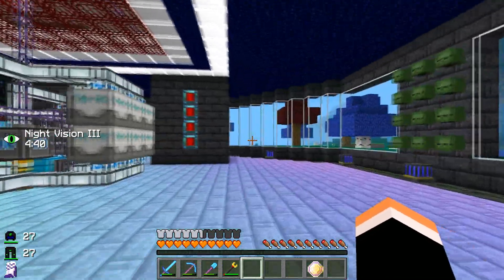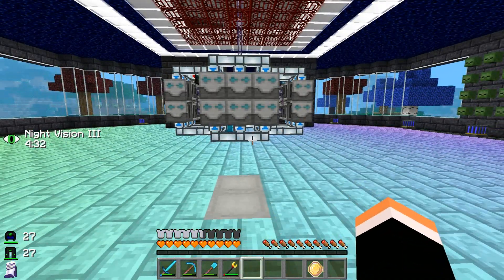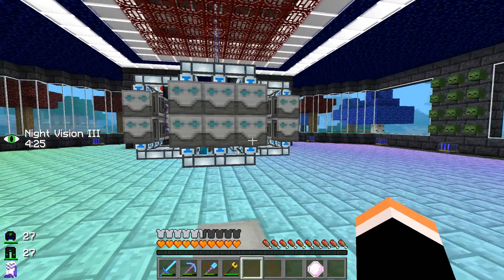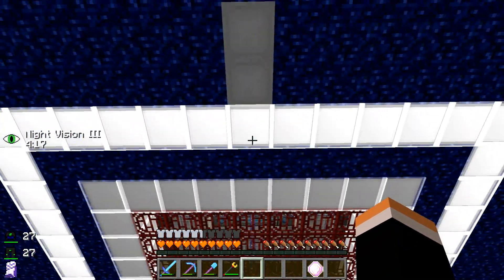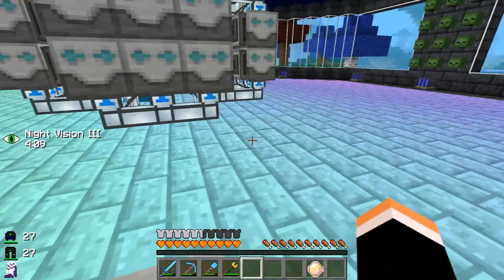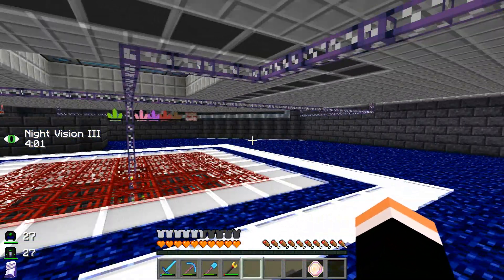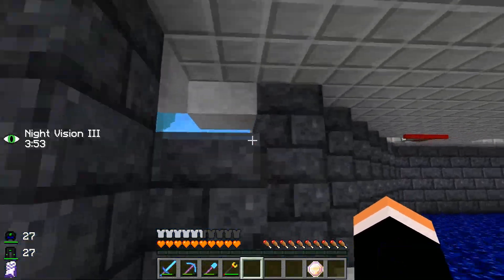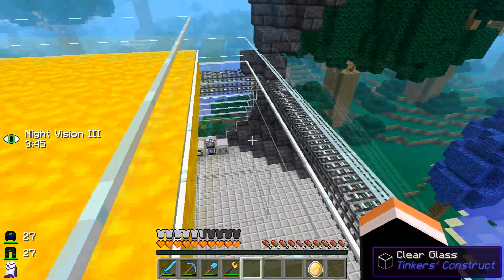Hello everybody and welcome to another episode of the Deathcraft server, my name is Brink. Today we just updated to the new version 1.1.0 — that's the most recent version for us. Some things have changed: elevators now cannot go through blocks, so I had to go in through the wiring area, which actually works out fine. I also need to fix a missing schist stone here.